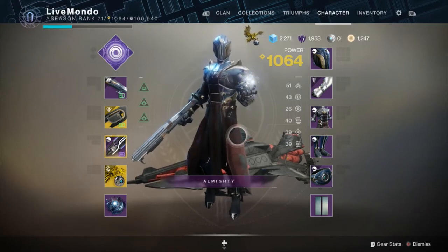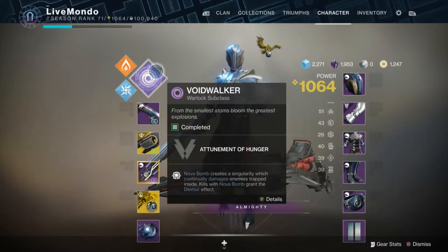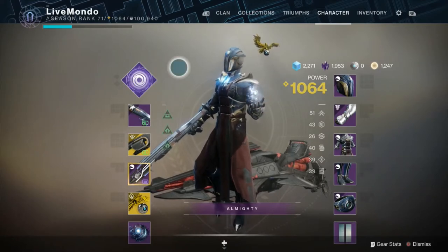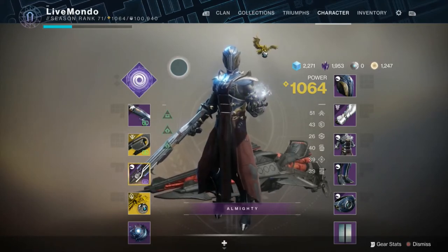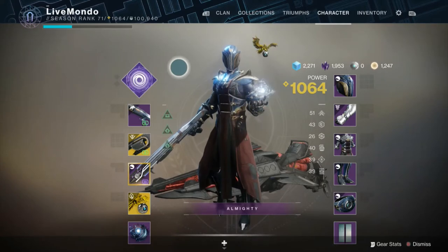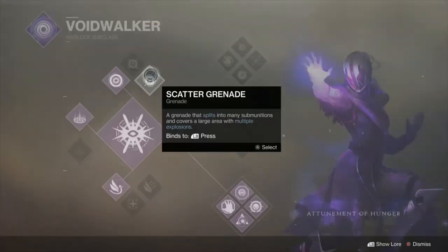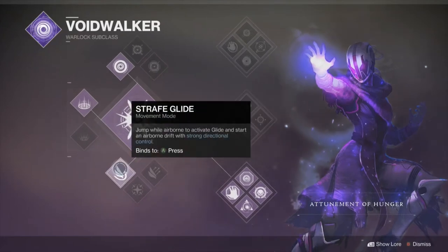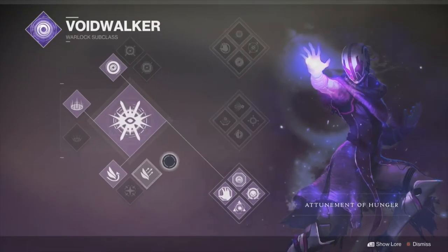Doing it on the Warlock, I'm going to be starting on Voidwalker. If anybody doesn't want to see the setup, I'll put the time on the screen where the run starts, but it's probably worth listening to this just to understand why I'm changing stuff in the run. So I'm running Voidwalker — Devour is the order of the day, that's the best jump for doing this — Vortex Grenade and Healing Rift.